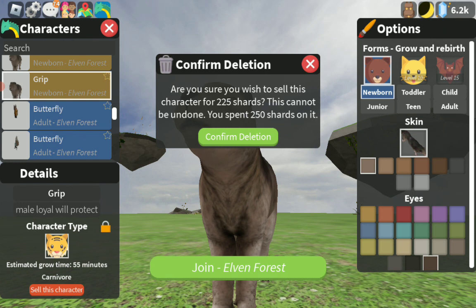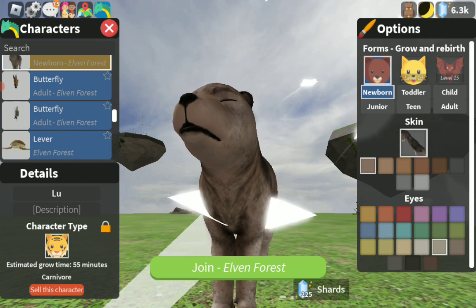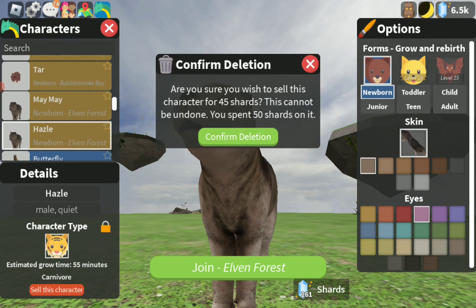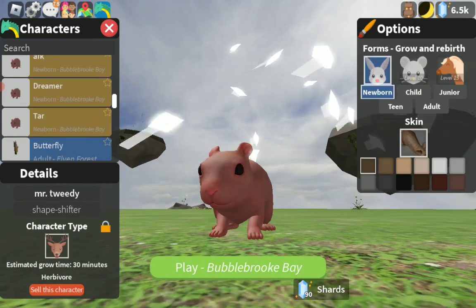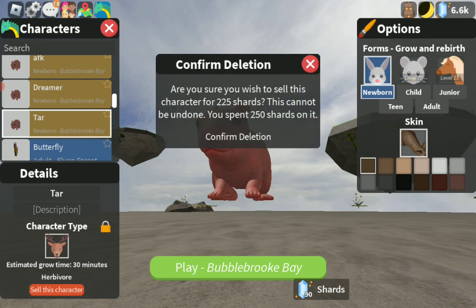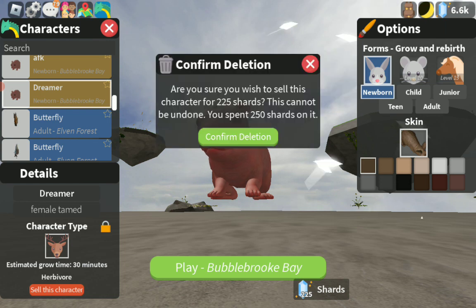Grip — this was a polar bear that I had and was definitely one of my favorite characters. I'm more frustrated than sad. Hazel — the very first character that I have ever gotten on this game. I find this ridiculous, but I guess it's just what it is. I'm very upset with the developers right now.